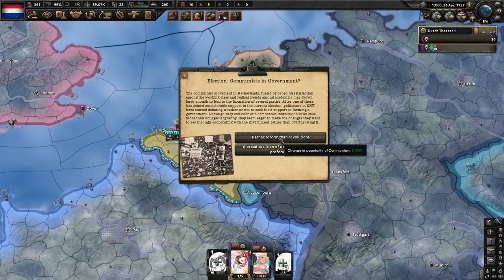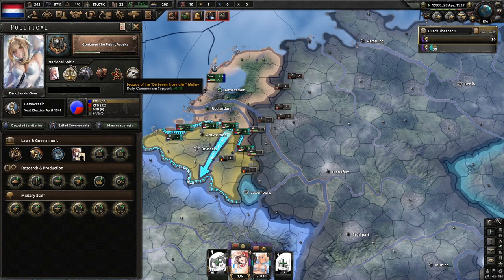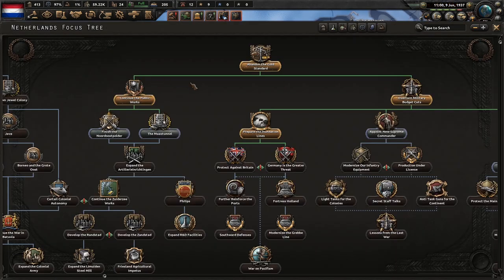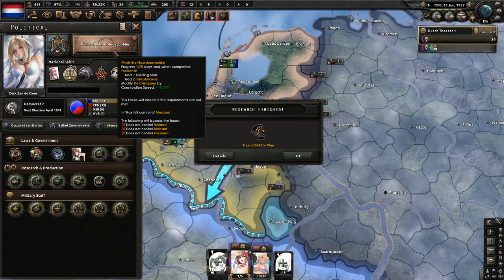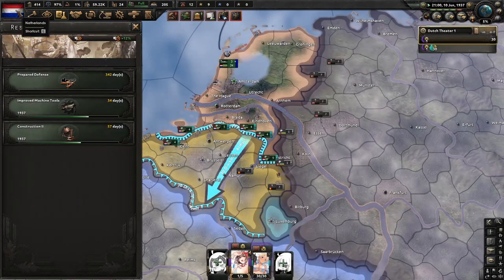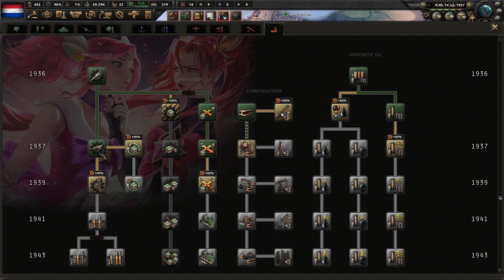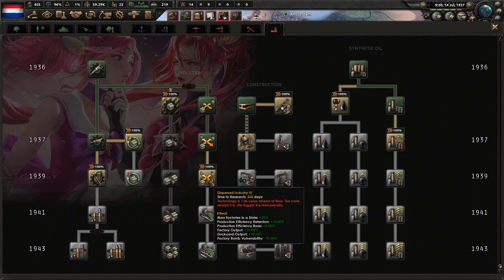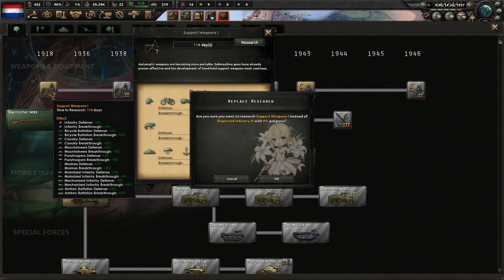Our first possible communism event gives us 10% communism, and hopefully we'll get a few more. We'll do the Nordost Polder as our next focus. Since we've finished Disperse 2 — actually it was improvised machine tools — I'm going to click Disperse Industry 3 but we're not going to do it now; we're going to switch to support weapons.